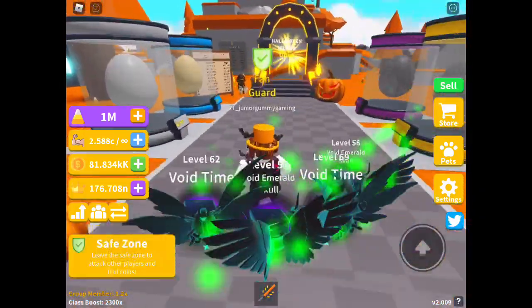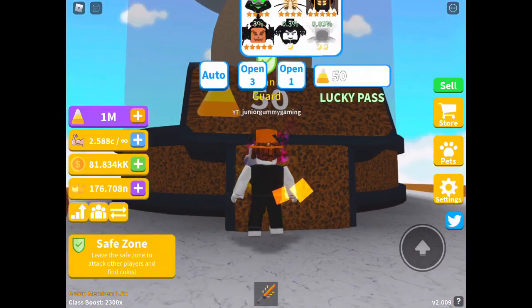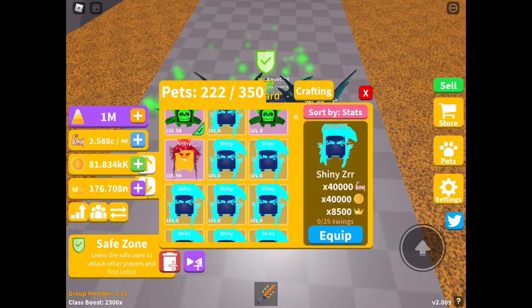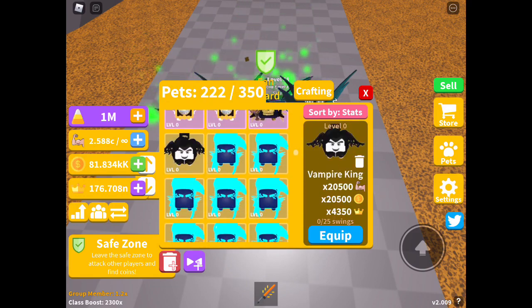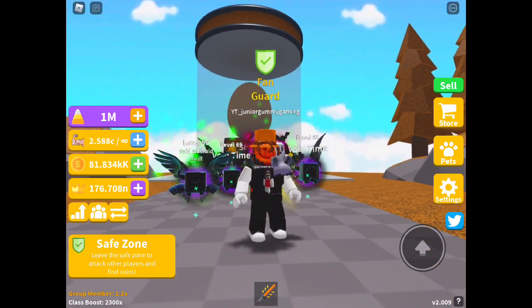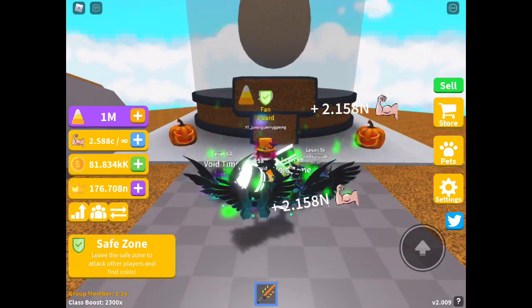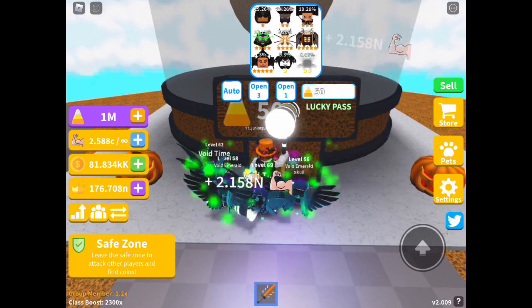Wrong place — I was thinking it was island 67. Here is the actual island, Halloween Island 60. It costs 50 candy corn per egg. We haven't gotten the double moon pit yet, but we're going to see if we can get it. Actually, I did hatch it in the update video — never mind, just forget about that. We're going to be opening this egg for the next few hours and see what we can get.